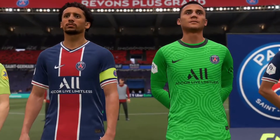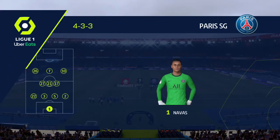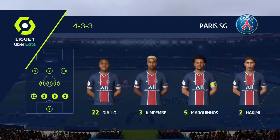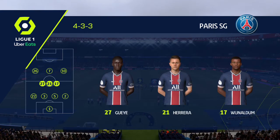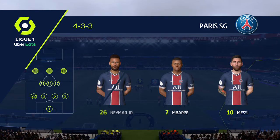And here is the initial 11 for Paris Saint-Germain. Keylor Navas starts in goal. Marquinhos plays alongside Presnel Kimpembe at the back. Idrissa Gueye plays with Georginio Wijnaldum in central midfield. And the main threat in attack today should be Kylian Mbappe.